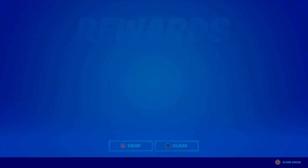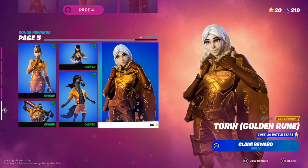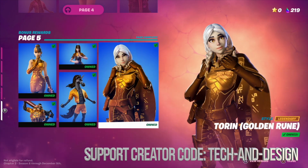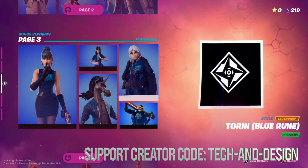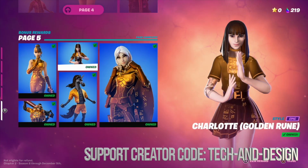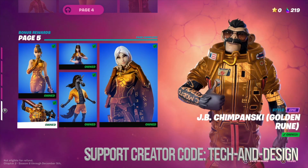This is the last skin I have to claim in order to unlock the very last one. So we're going to hold X — and there we go. We have now unlocked everything on page five. That's it for Bonus Rewards; there's nothing else. We went through pages one, two, three, four, and five, which is the last one with all the gold styles.